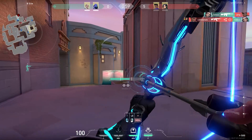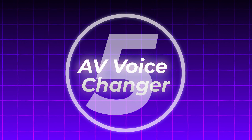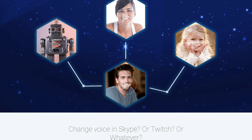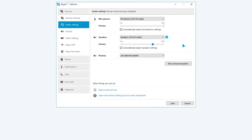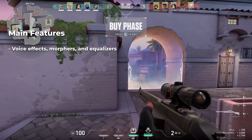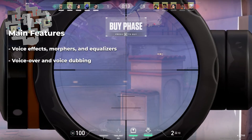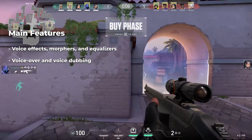For the fifth and final voice changer on this list, we have AV Voice Changer. This is a professional-grade voice changing software that offers a variety of effects and features. It's designed for those who need advanced voice changing capabilities, such as voiceover artists and content creators. Its main features include a wide range of voice effects, voice morphers, and equalizers, as well as voiceover and voice dubbing for audio and video clips, presentations, narrations, and voice messages.